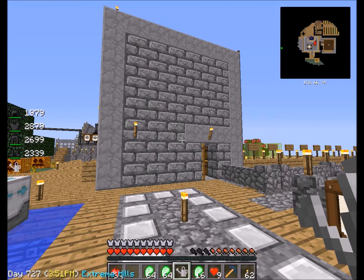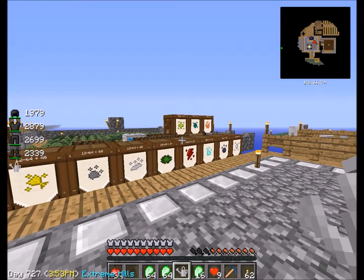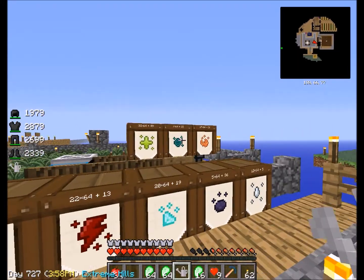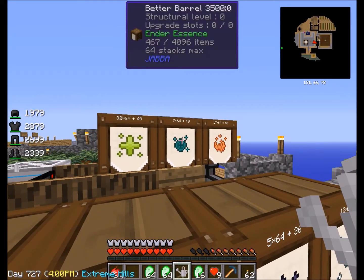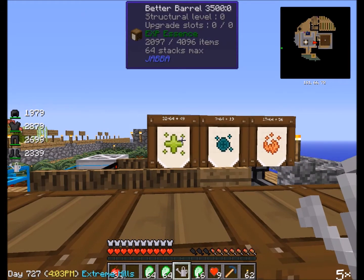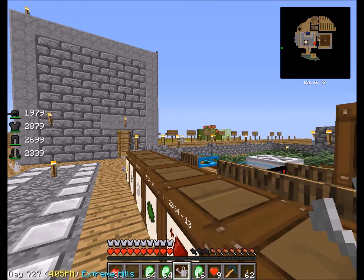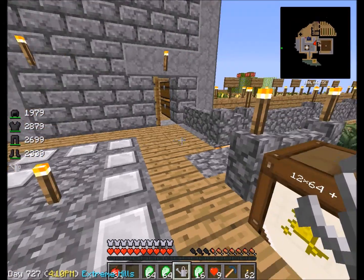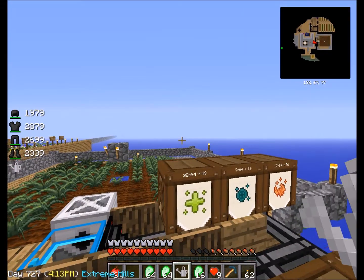Let's get started and show you what I've got going on. I went and planted a couple more crops in my garden — one being the Ender Essence and the other being EXP Essence. I planted them and I'll show you how that works — they grow and they produce this.